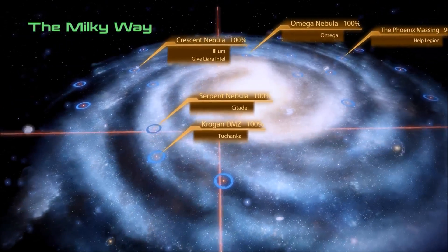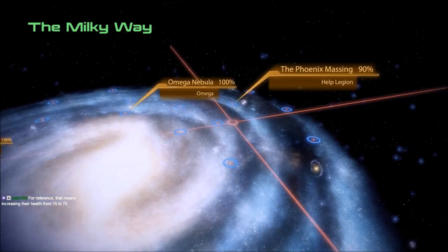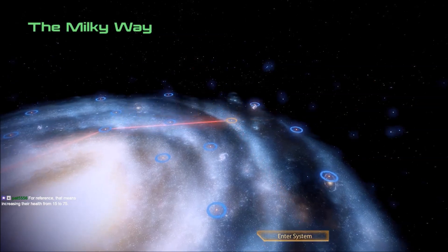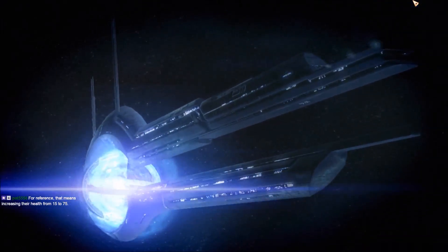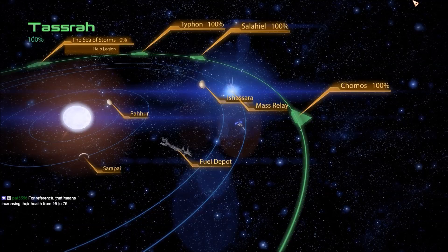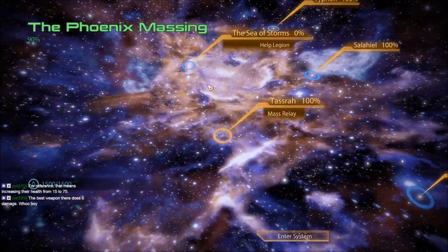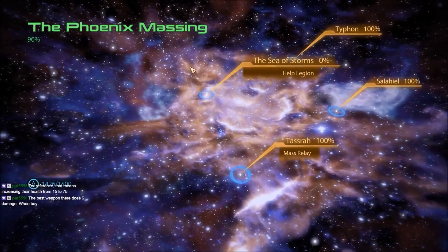All right, so we did Tuchanka. I believe the next thing we want to do is go ahead and help Legion. So let's go do that, get started right on that right away. Means increasing their health from 15 to 75 - yeah, I can see how that might make it a tad bit more difficult. Just a teeny bit. Let's head up to the Sea of Storms. That sounds like a fun place to go.